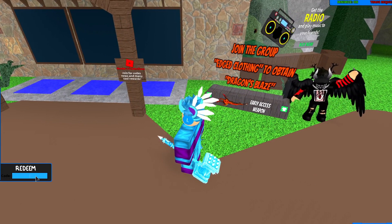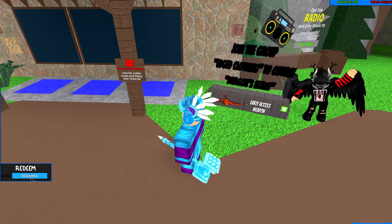The code is: money sign, exclamation mark, capital B, capital L, four, capital Z, three, money sign, exclamation mark. It should say redeemed if you have not redeemed it.